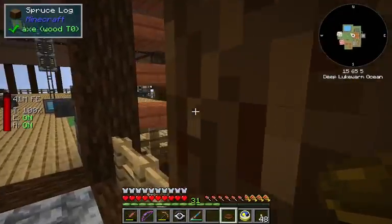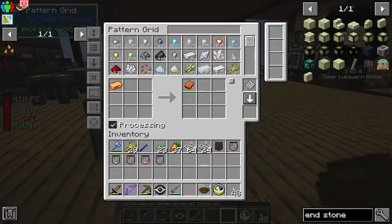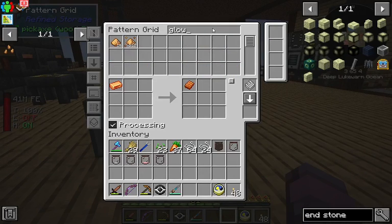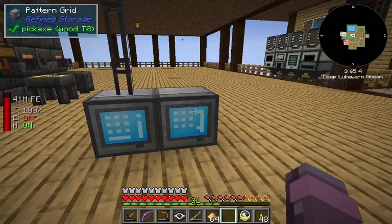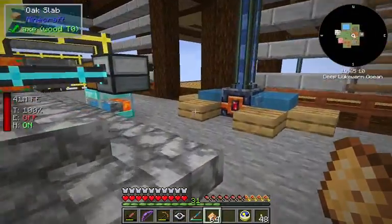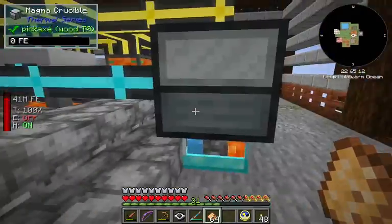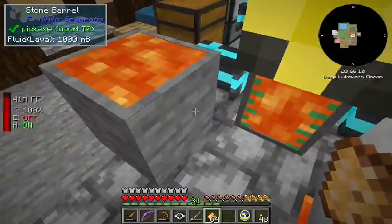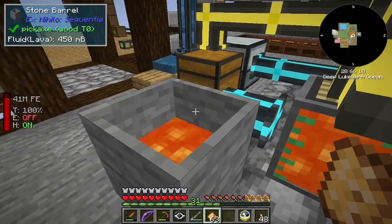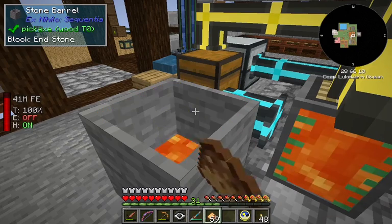Now, today — my jetpack's still on — there are a number of seeds that are going to be a little trickier to get. We're going to start, or at least attempt to start, with some end seeds. We haven't been to the end; we haven't even been to the nether. But it's my understanding that we can get endstone by dipping glowstone — yep, sure enough!